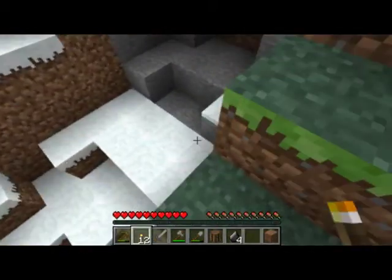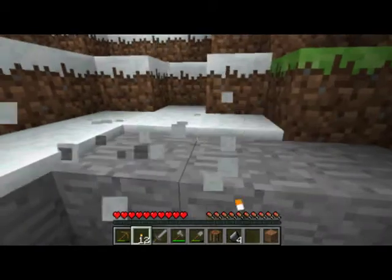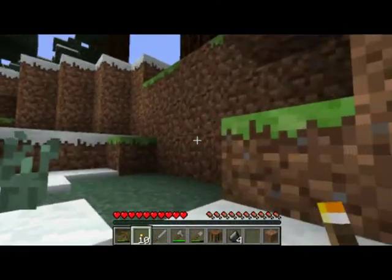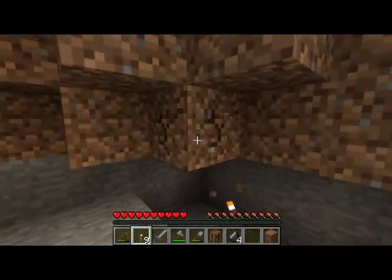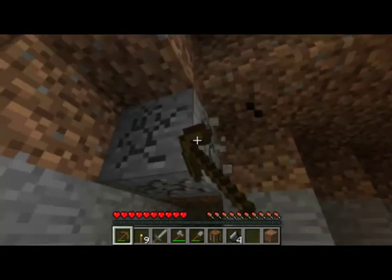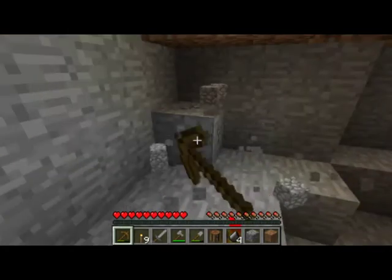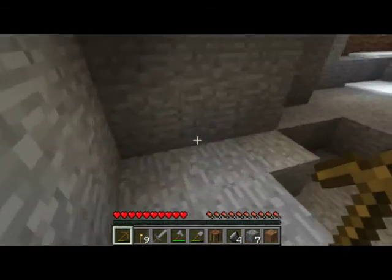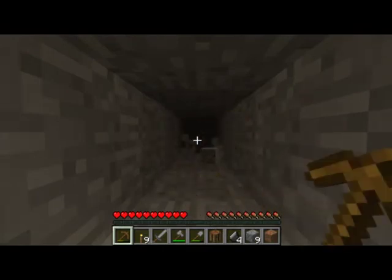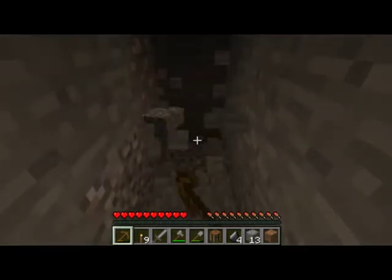I'm going to stay down where we dug our bit of coal area. I'm going to light this up a little bit, put some torches here — this is where I'm going to stay for the night. I'm going to expand right here. This is where I'm going to stay for my first night in Casa de Minecraft. Let's dig all this up. Oh, iron — that's a nice start.